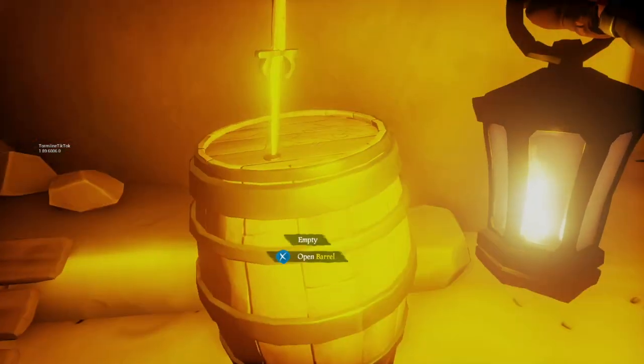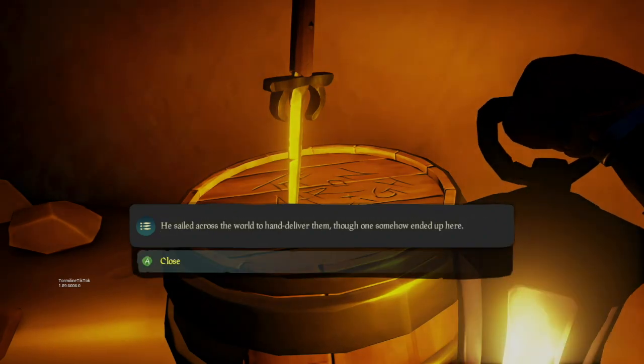The first one is here on Cannon Cove. It's just in this barrel in the cave. Hold X on it and read through it.